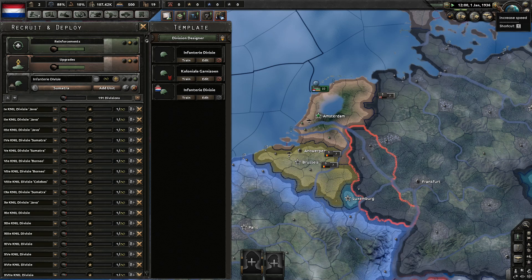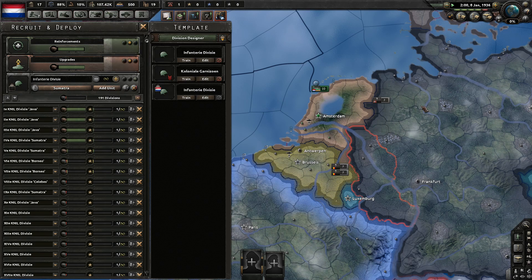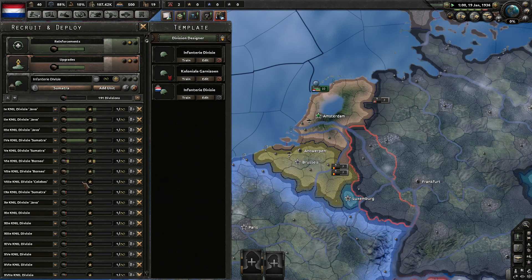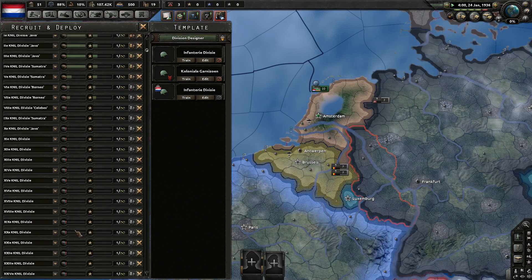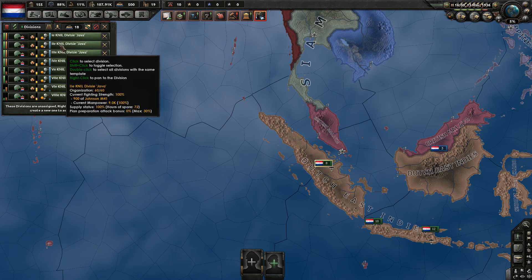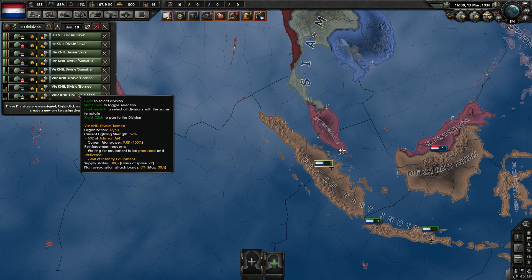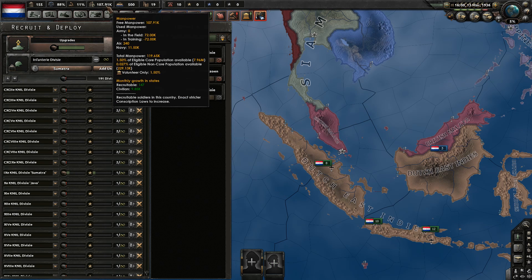Let's unpause and see them train. We're back to 107,000 manpower because I disbanded the units we had in the field. See, all these guys are at full manpower — we're not missing manpower for them, we're just missing equipment. Let's deploy them. All right, this is enough for a proof of concept: 72,000 manpower which we didn't have to pay for. This is not our manpower that's in the field.